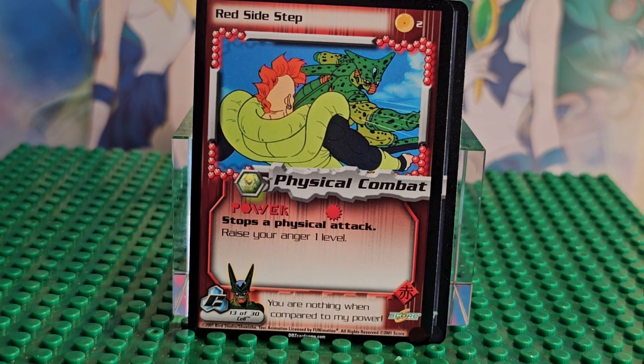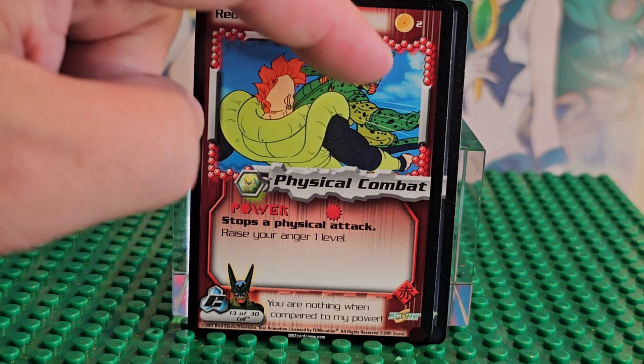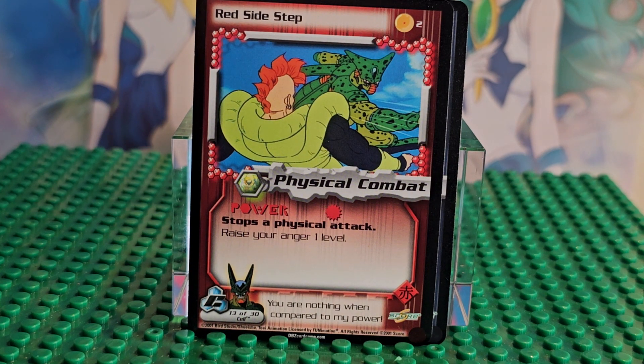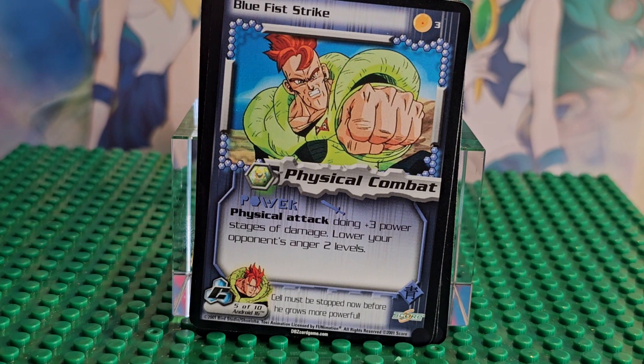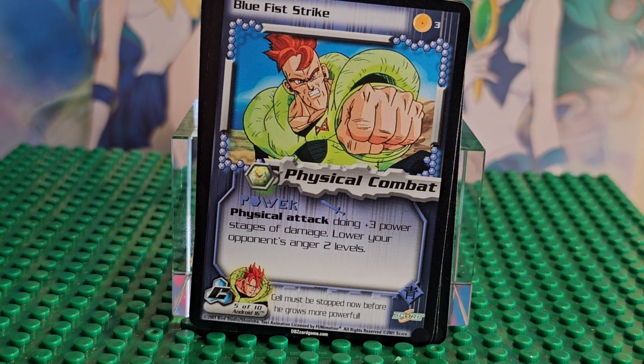The next card in the series is Red Sidestep — that is Android 16, in case you didn't know — and that is Cell in one of his first forms, his weaker form. Then that is Android 16 again; that's Blue Strike.